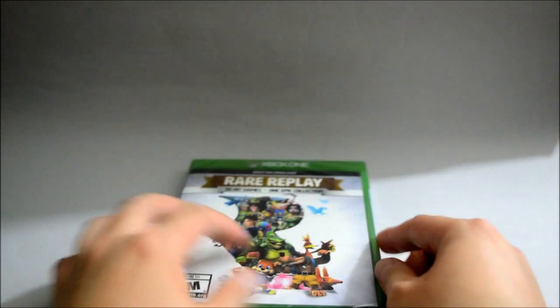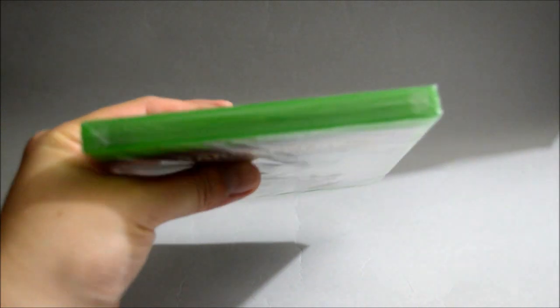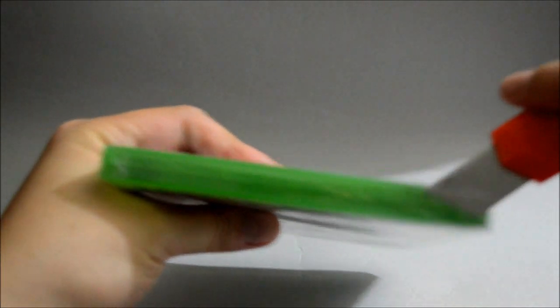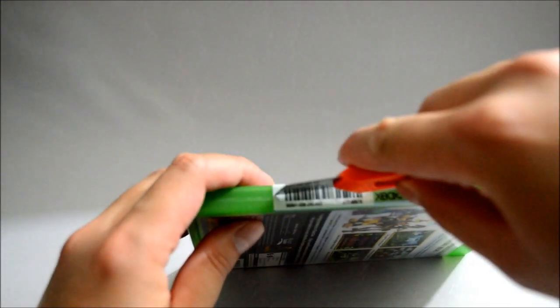So now let's open it to see what we have inside. Now let's remove the seal — let's cut from here. And here is the Xbox One game. So we need to remove the security strap.